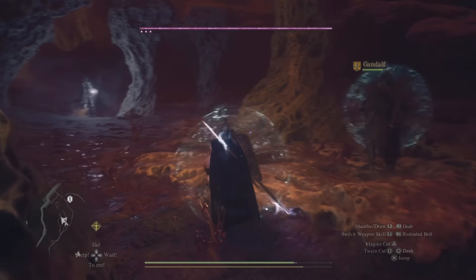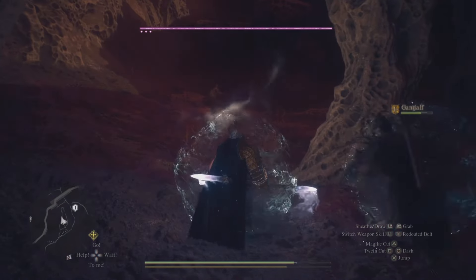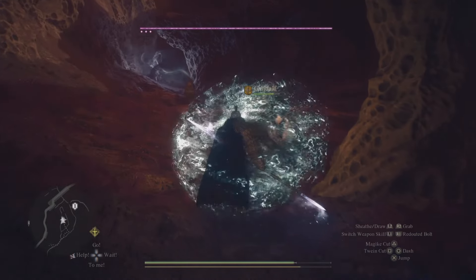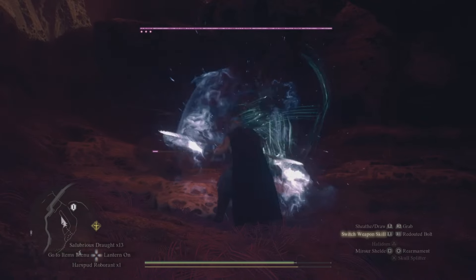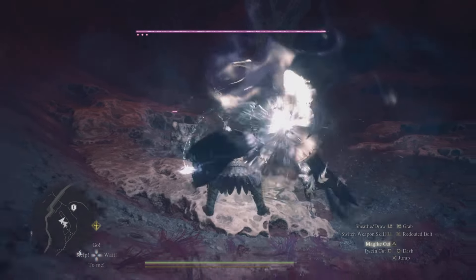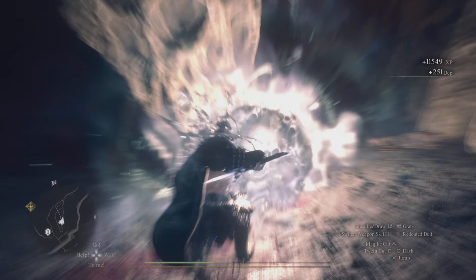He's like a headless enemy, which is pretty cool, and he holds his head in his hand and he screams. He can impale you pretty well too. Now, the chest that we are getting is actually behind the boss, but we have to actually take this guy out, because you just can't go over there and pick up the chest.